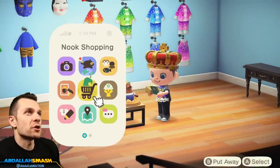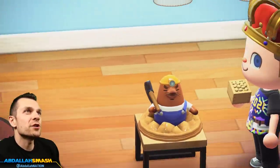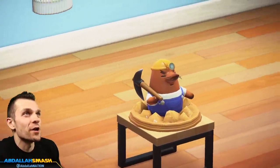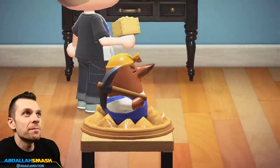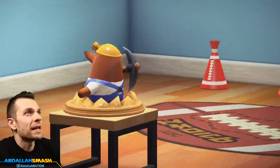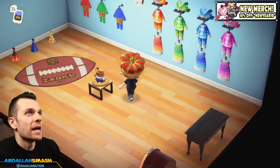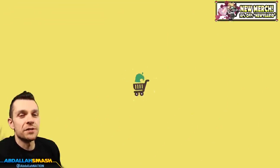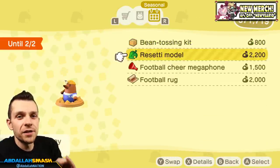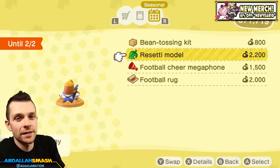Next up is the Mr. Resetti statue. The Resetti model is huge and it is absolutely my favorite - he's my favorite Animal Crossing character. He has a little shine to him and he's there to signify Groundhog's Day. To get the Mr. Resetti model, go to Nook Shopping, then Special Goods, then Seasonal. The Resetti model is available until the 2nd of February - that's exactly why it's there for Groundhog's Day in the United States.